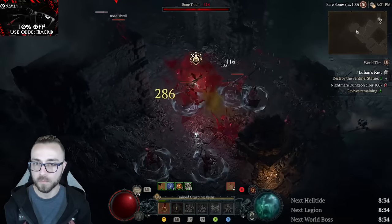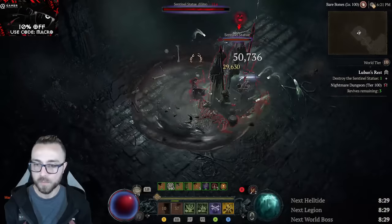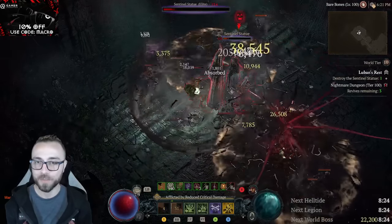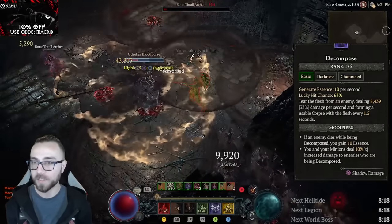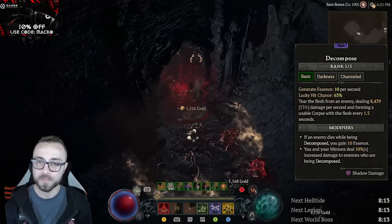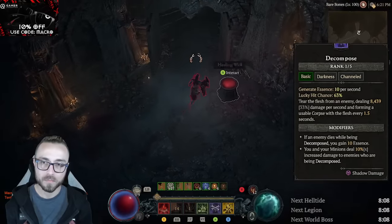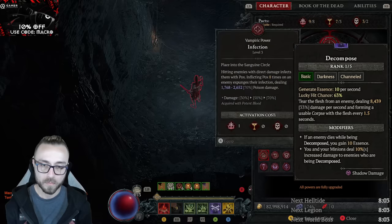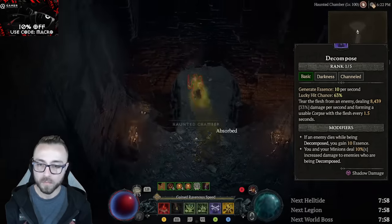We have a ton of overlapping abilities: Corpse Explosion, Shadow Bone Storm, Blood-Soaked Aspect on our Blood Mist. But we could stack even more and potentially generate even more corpses if we were to swap over to Decompose. Decompose plays a little bit interestingly with lucky hit chance — it's a channeled skill, which means basically every second it has an opportunity to trigger lucky hit abilities like X-Falls. For Hewed Flesh it can trigger on every single damage instance twice per second just like any other DoT, but Decompose with X-Falls checks every single second — it can only happen once per second.